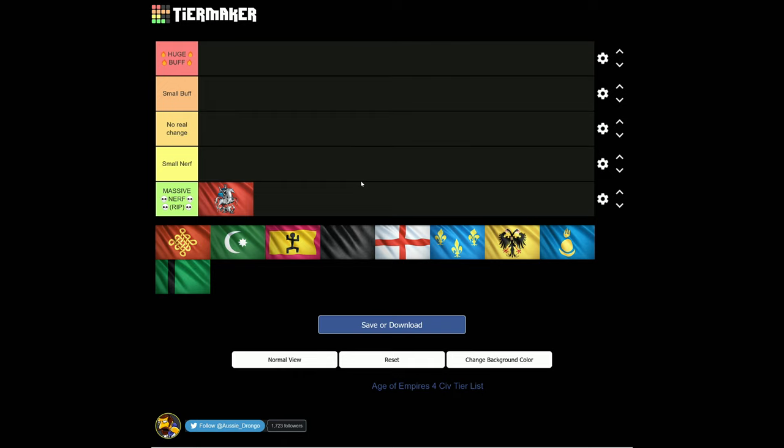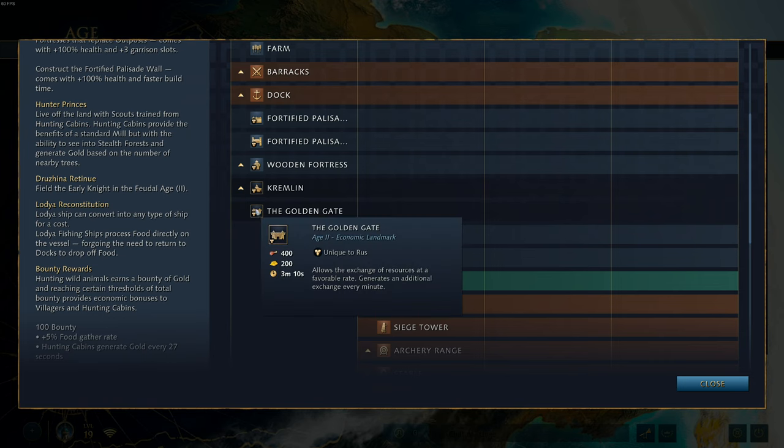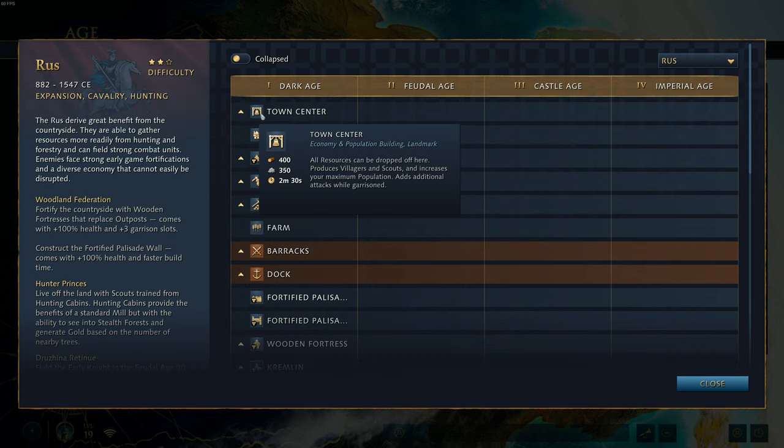Why is this a nerf to the Rus? Well, the Rus love to go for two TC, three TC. And when they do, all they're going to be doing is using their tickets. The Rus only really go for one landmark — that is the Golden Gate. The way it works is you pay 100 gold and you get 150 of your desired resource. So you pay 100 gold, get 150 stone, pay another 100 gold, get another 150 stone. But unfortunately, that still leaves you 50 stone short.